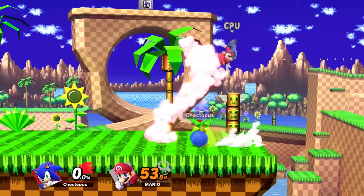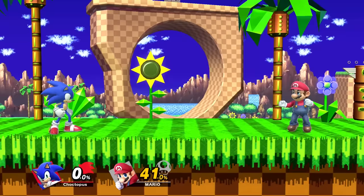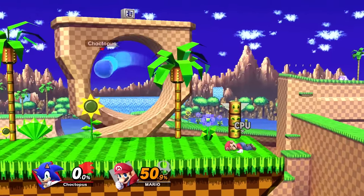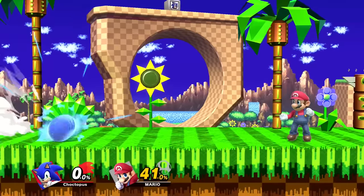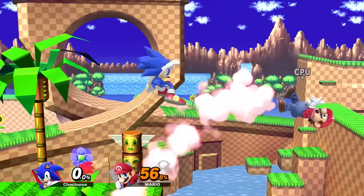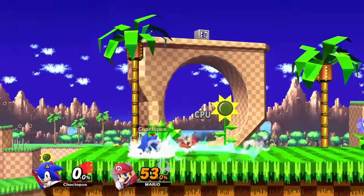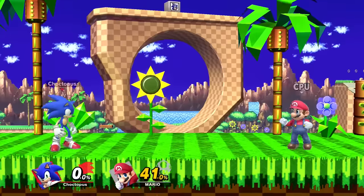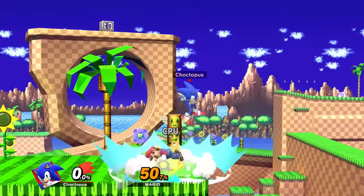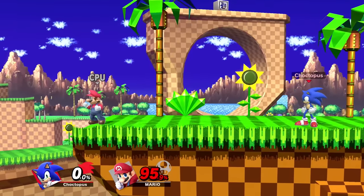Sonic's side B is his spin dash and his down B is his spin charge. They are similar but have different uses. Spin dash is a single hit — you can tap side B for a quick hop into it, or hold it to charge, and you can even jump during the charge. Spin charge is a multi-hit and requires more time to charge, but it's really good for pressuring shields. Spin dash is better for quicker combos. Some good combos for both: you can go into a neutral air, a forward air, or a spin dash into a back air for mix-ups. It also works with an up air at mid percentages. Spin dash and spin charge are going to be your primary tools when bursting opponents down.